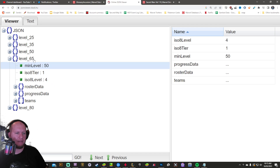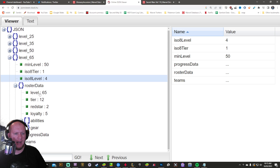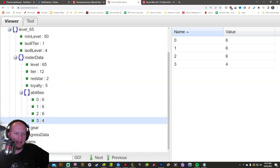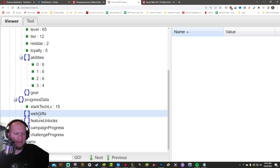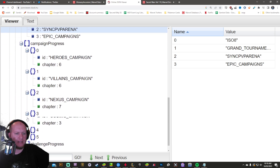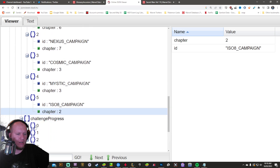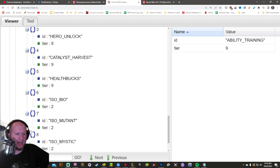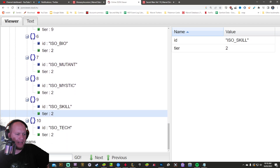The level 65 tier requires level 50 to purchase — these are stepping stones. It takes characters to level 65, tier 12, red star two, and loyalty five. This is the first tier that comes with red stars: six, six, six, four — really good. It also unlocks ISO levels, Stark Tech level 15, grand tournaments, cosmic crucible, epic campaigns including dark dimensions, and RTA. Campaign progress goes to six, six, six, seven, three, three, with ISO campaign two challenge progress reaching nines.